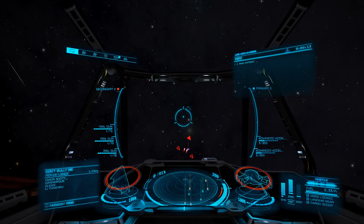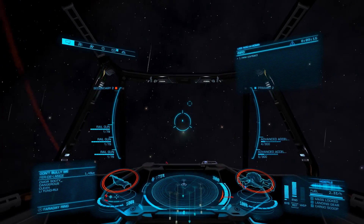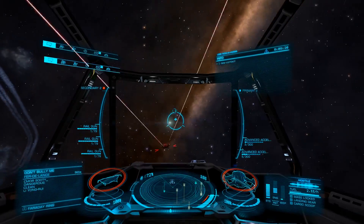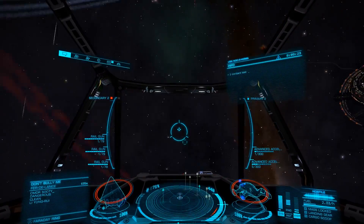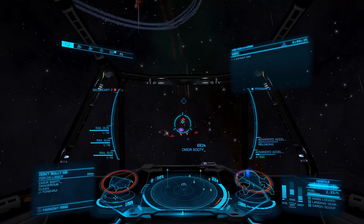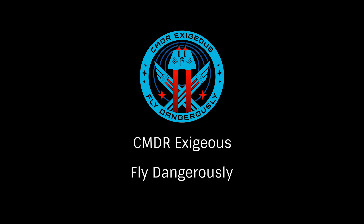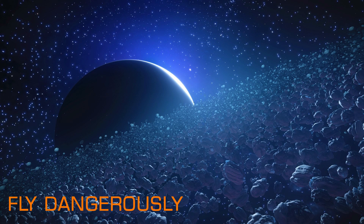Hopefully this detailed look at power distributors will help you select the most effective blueprint for your builds. Whether you're creating a long distance exploration vessel or a highly potent combat ship, there is a great blueprint and experimental choice available. This has been Commander Exegius reminding you to fly dangerously and thanks for watching. We'll see you next time. Bye.